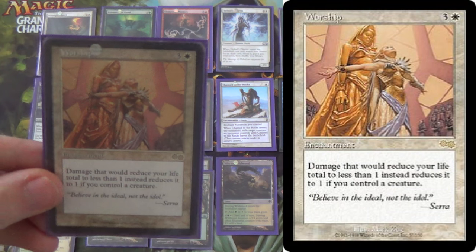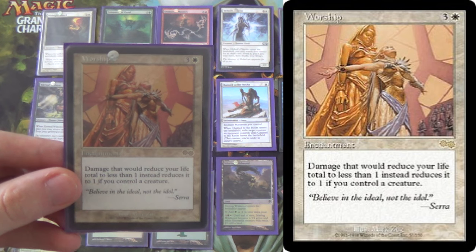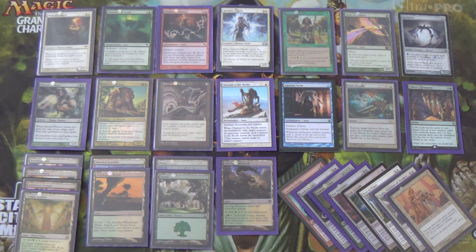Lastly, we run two Worships. Our opponent can still kill us through Worship — if they have Wrath effects, Mill, or Poison Counters. But we have enough creatures and we are playing Collected Company. Worship gives us the ability to say 'you don't win' at least for that turn. If the opponent doesn't have Wraths, they need a lot of removal to tax through — most decks just can't keep up unless they have that sort of mass removal.